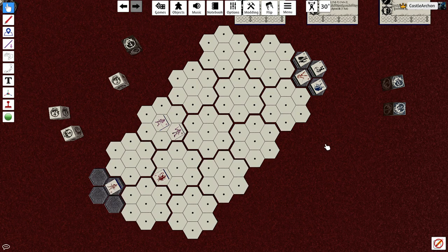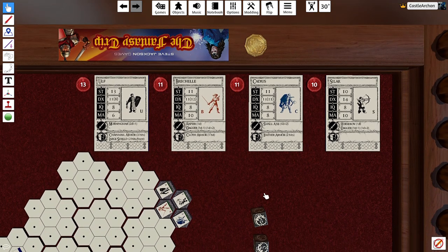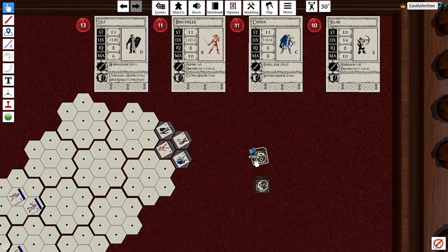Goldmineer here is just going to move one, because anybody with a ranged weapon can only move one and still shoot. So he'll move one. That's the movement turn for the first team. Now we've got Ulf, Rochelle, Cadius, and Salar to move.